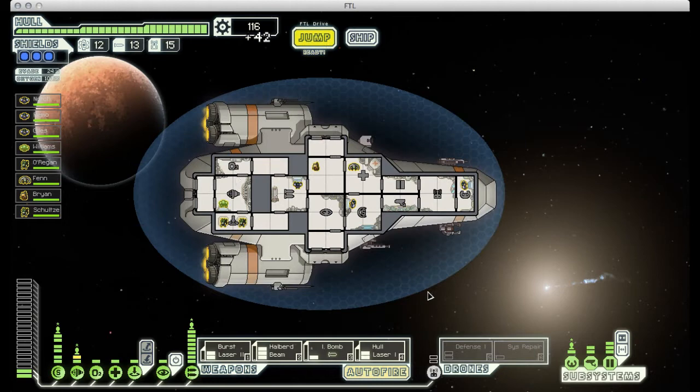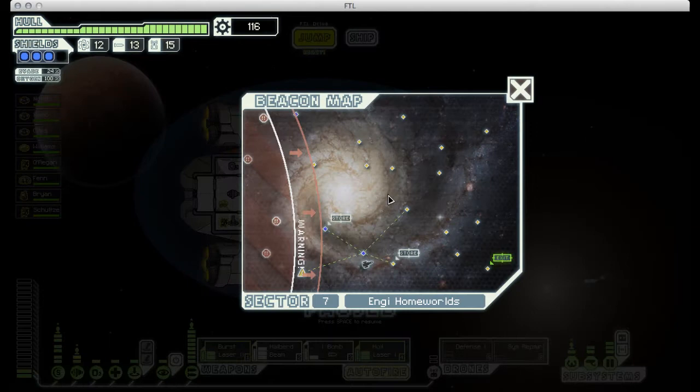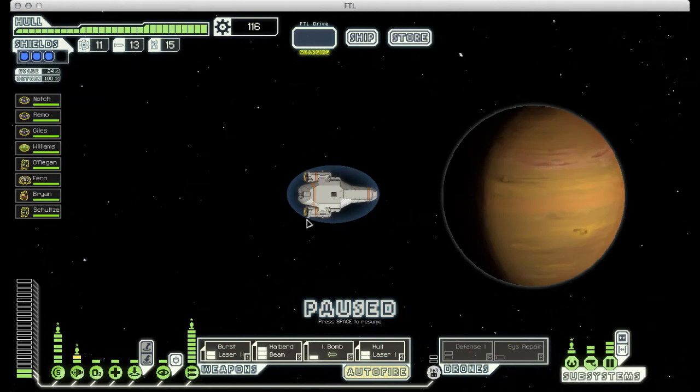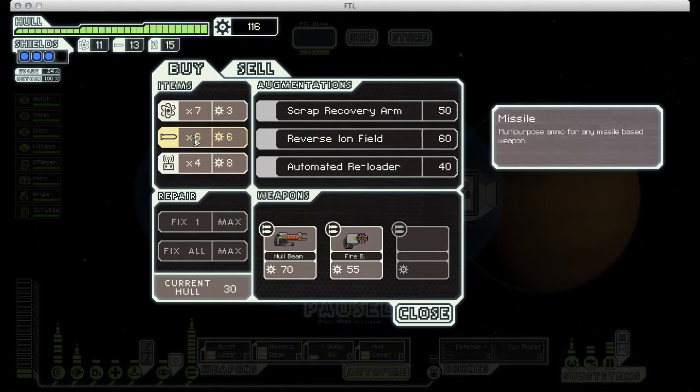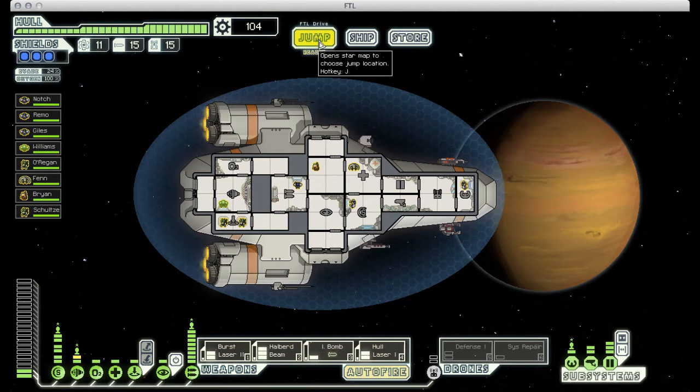And here we get some scrap and a free system repair drone. I probably won't be using the system repair drone since I have a full crew and one of them is an Engi — I'll be able to take care of any damage without having to waste power on running that. There's another store right here. It has some more nice augments, but nothing I really need. Just to be safe, I am going to buy a couple more missiles, because we will need those for, at the very least, the last boss fight.